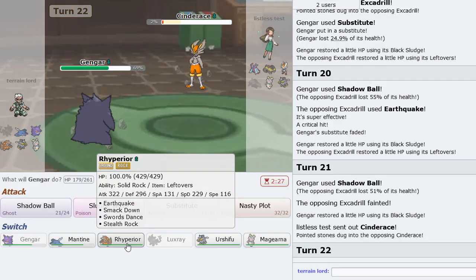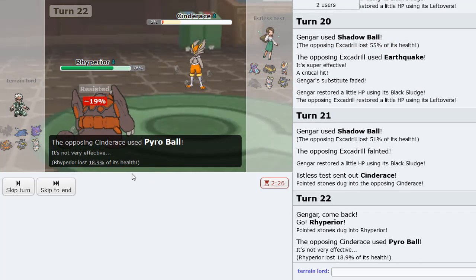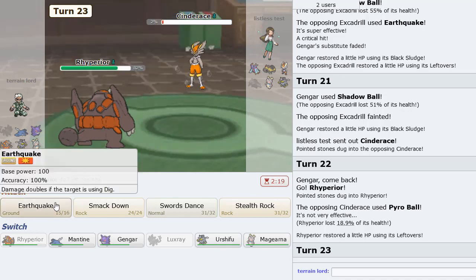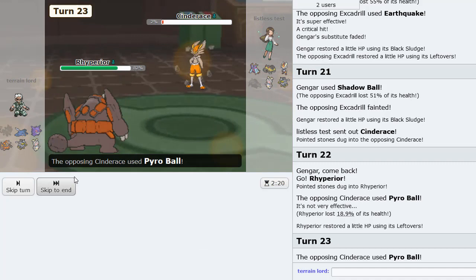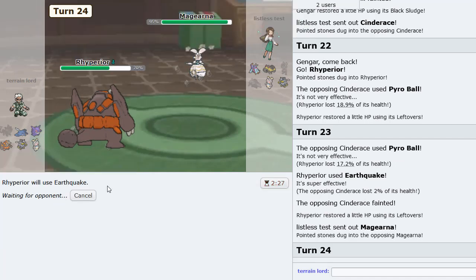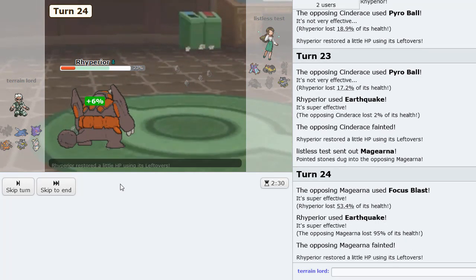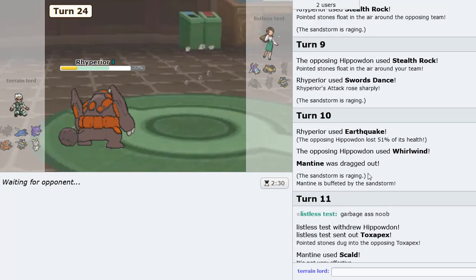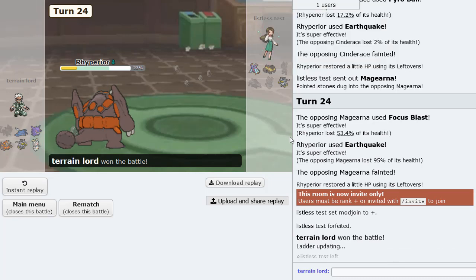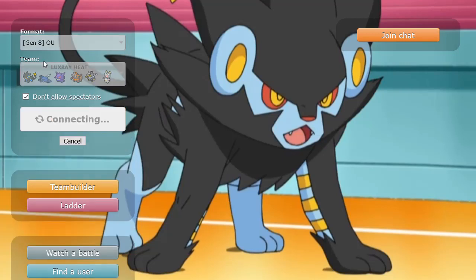Cinderace comes in and it can't even switch back in anymore — that's fantastic. We'll go into Rhyperior. He'll Pyro Ball. If he's not Heavy-Duty Boots, he's probably Choice locked. We pick this thing off. In comes Magearna — not sure why he went into this. Focus Blast — we'll live that. Goodbye. That was so random, he just got so aggressive out of nowhere. It's already invite only — the room is already hidden. I'm just going to leave a GG there in case he ever comes back. That guy was a complete clown.